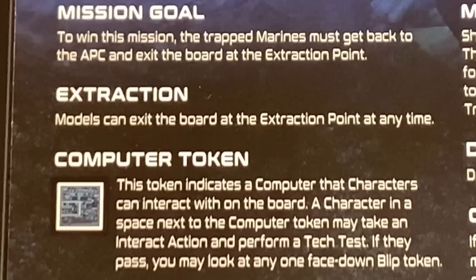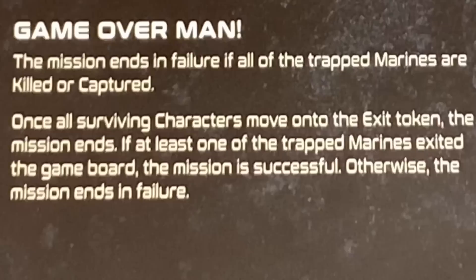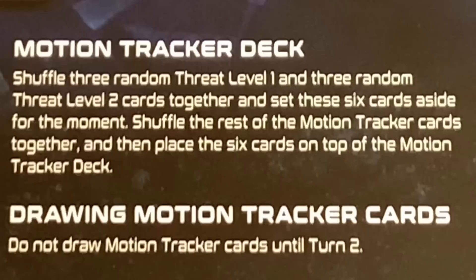There is a computer token indicating a computer that characters can interact with on the board. A character in a space next to the computer token may take an interact action and perform a tech test; if they pass they may look at any one face-down blip token. There is also a failure condition — it says 'game over man.' The mission ends in failure if all the Trap Marines are killed or captured. Once all surviving characters move to the exit token, if at least one Trap Marine exited the game board the mission is successful; otherwise it ends in failure. For the motion tracker deck we shuffle three random threat level one and three level two cards together and set those six cards aside, then shuffle the rest and place those six cards back on top — so there are fewer easy cards on top compared to the first mission.